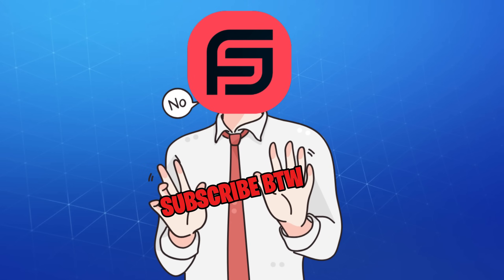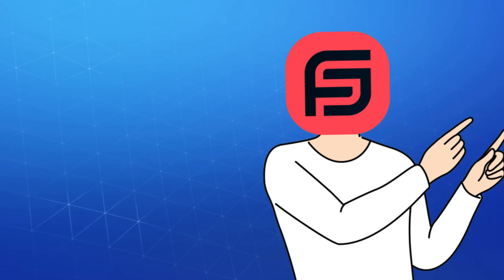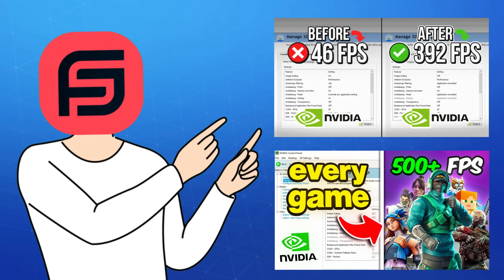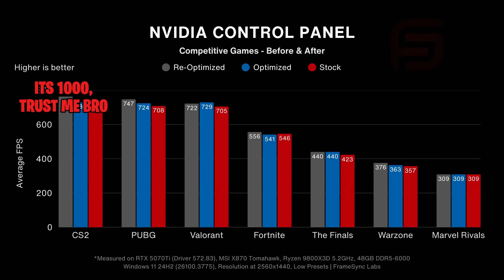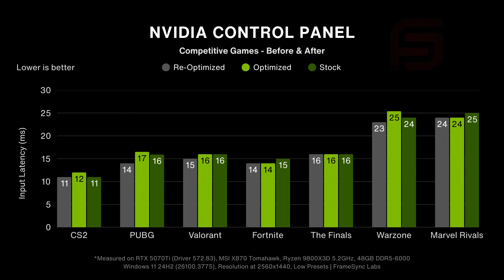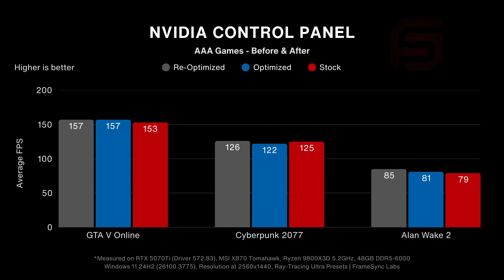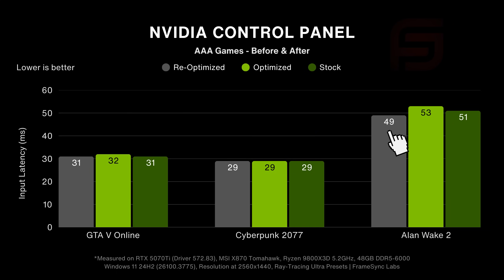But if you think that's all, you're probably new to the channel. I also made my own quote-unquote best NVIDIA settings, just to try and justify the bold claims on these thumbnails and see if an FPS boost like this is possible at all. My FPS skyrocketed to a thousand — but not really. And neither did my 1% lows. But at least the input latency decreased in some games, while others remained on par with stock settings. The same goes for demanding games' average FPS, 1% lows, and input latency — except for Alan Wake, which had the biggest FPS and latency benefits out of all games again.